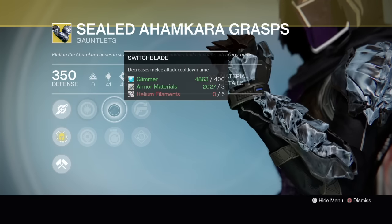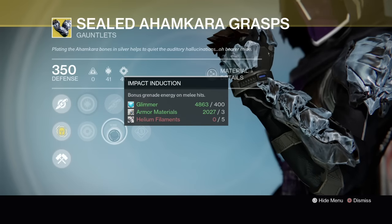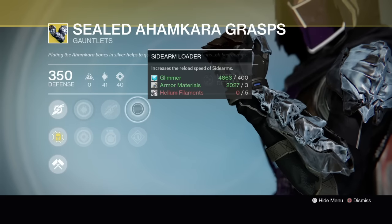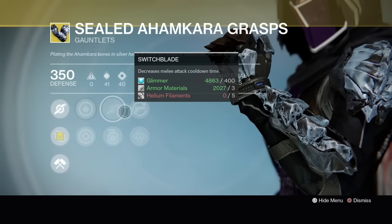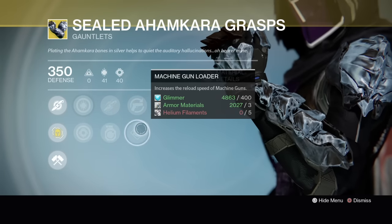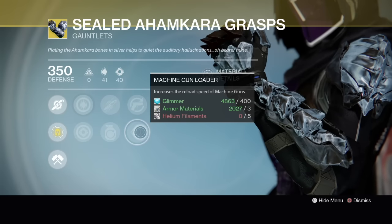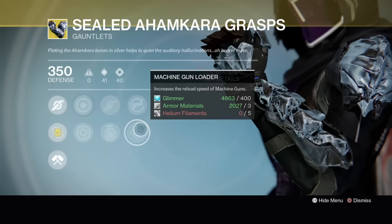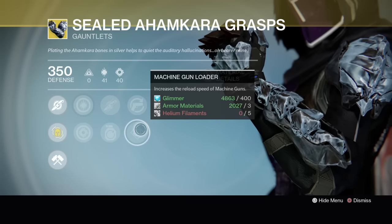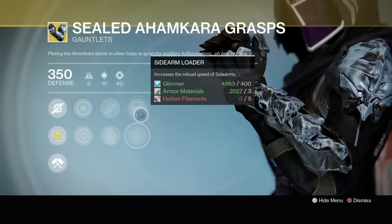I haven't used them in a long time because I don't use my Night Stalker primarily in PvP — I'm a Blade Dancer. The perks include Switchblade, which decreases melee attack cooldown time — that's good. Impact Induction gives bonus grenade energy on melee hits. We also have sidearm reloader and machine gun reloader. It's a 99% roll but let me know in the comments — do you like these? Do you want a sidearm reloader or a machine gun reloader? I'd personally rather have something for a pulse rifle, scout rifle, sniper, or shotgun. I'd reroll them if you're not happy with those two perks.